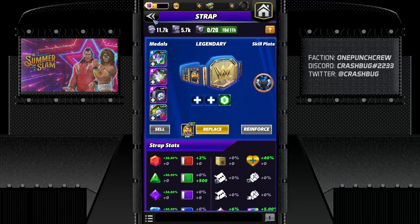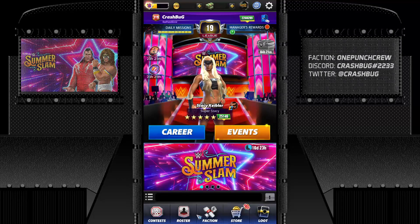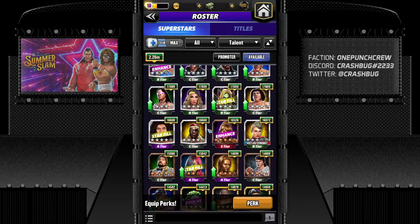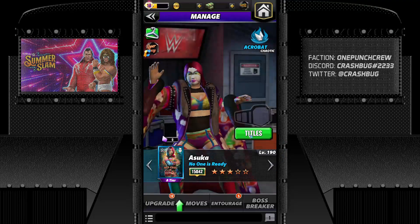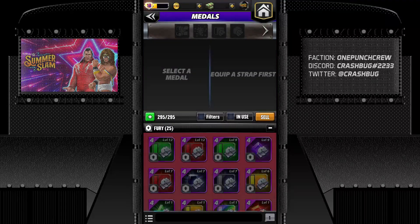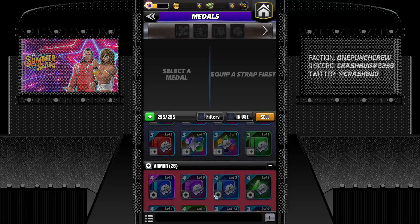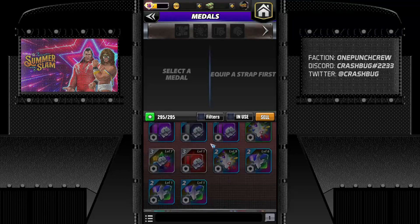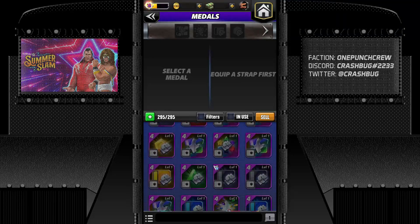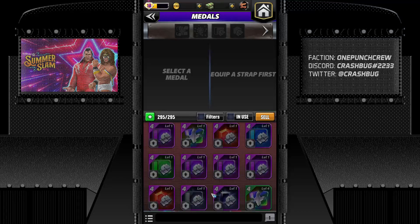There is another efficient way to check your medals: go to any superstar that doesn't have a strap. For example, here she doesn't have a strap — you can go to titles and medals and check all your inventory to see which medals you have. I'll be going over all the things these numbers, colors, and icons represent, including things that have been updated since my last video.